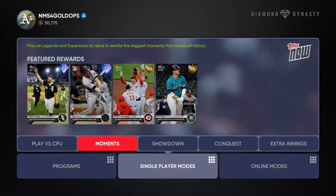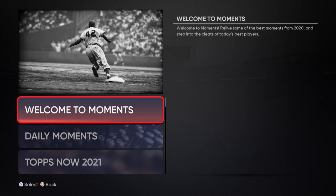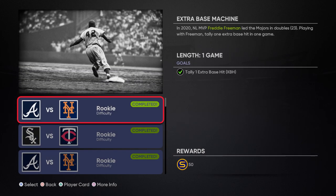You can also play quick Moments, as they're called, which are extremely fast challenges if you're looking to get into your other favorite game mode as soon as possible. Moments offer you a quick way to earn stubs and various other rewards, and they're not too complicated to complete.